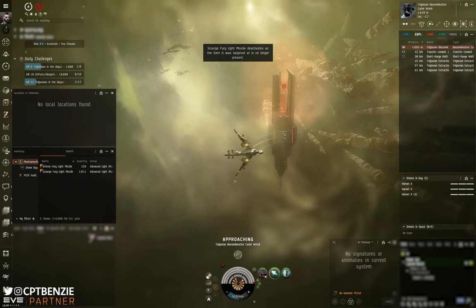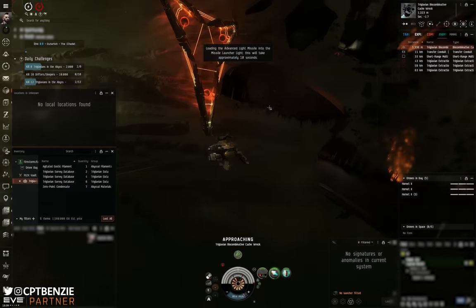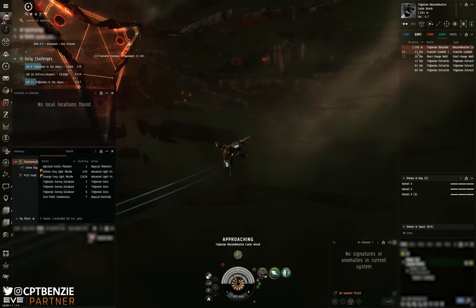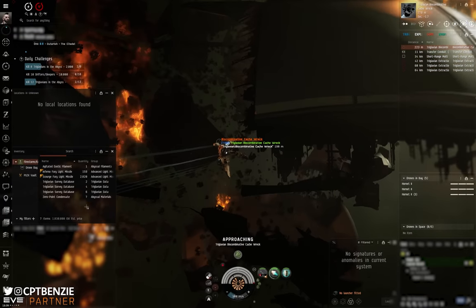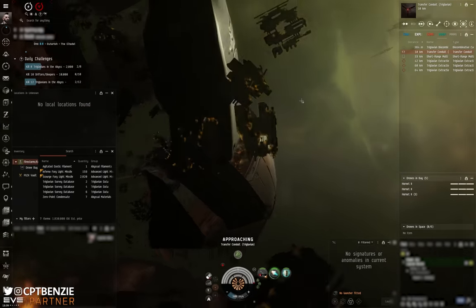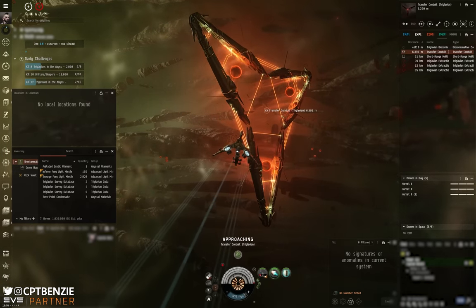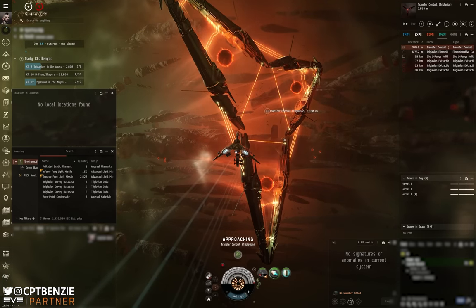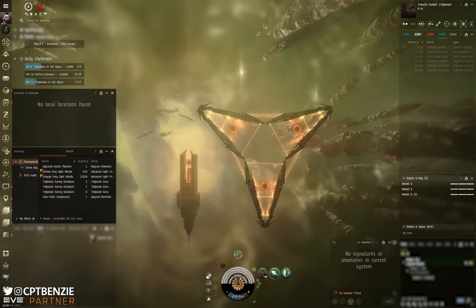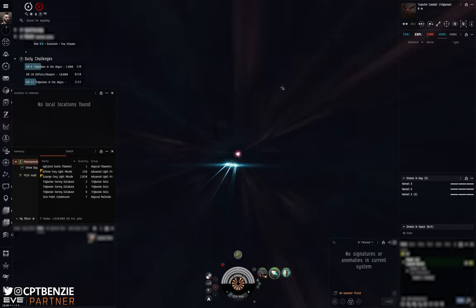There are also deviant automata suppressors — those harm missiles, harm drones, and harm rogue drone frigates. I've destroyed the biocombative cache and looted the materials. Now we're going to move towards the transfer conduit as if it were a stargate. The number of lines on the gate denotes which room you are now leaving — we're leaving room one because we've only got one line on this. Off we go into our second room.